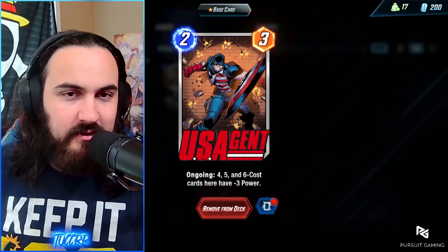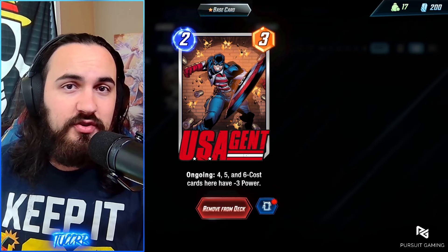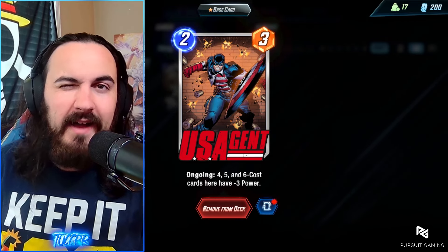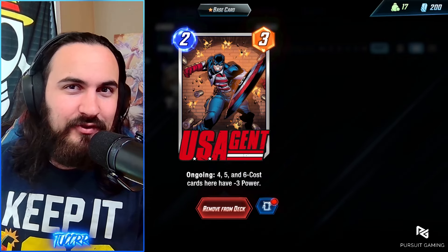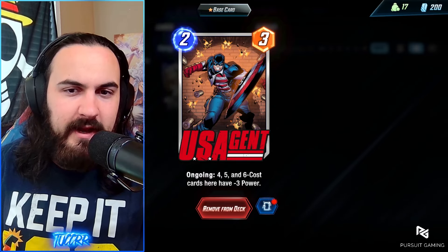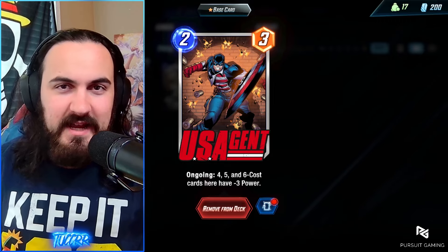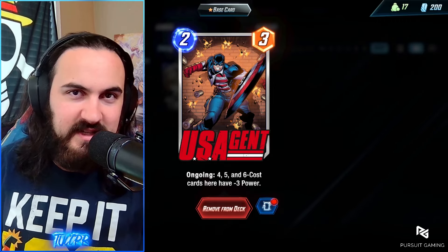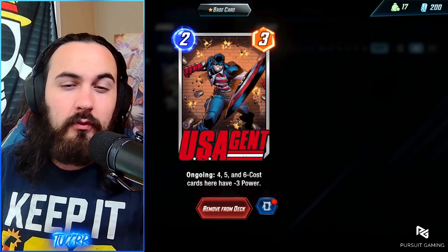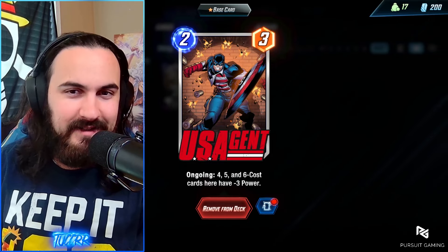Next we have US Agent. His stats are the same — he's still a 2-cost 3-power — but his ability is going to be an ongoing negative 4 for 4, 5, and 6 cost cards. This is about 2 weeks after his release and he's kind of getting the Hercules treatment. I don't necessarily think this makes the card too much better, but negative 4 does add up depending on the decks you're playing against. Maybe you play this more into a C3 or some Saranak Control shenanigans. A Red Hulk getting hit with negative 4 power is pretty decent, but nothing crazy at the moment.